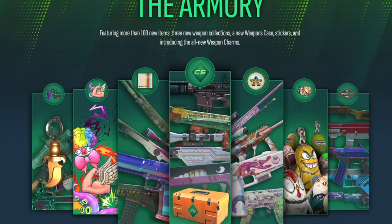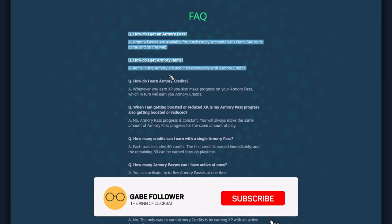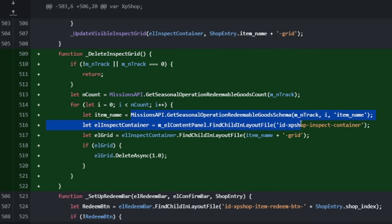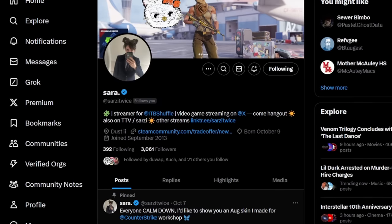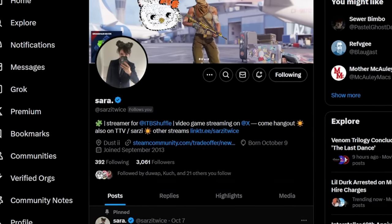It's been a month since the release of Armory and despite the fact that we have an official FAQ, the community still has quite a few questions regarding this event. For example, in the game files the Armory is still called a seasonal operation, but at the same time the word 'operation' was removed in the localization and we did not see a new medal with normal missions. Thanks to a user named Sara, we were able to get an answer directly from the Valve devs.